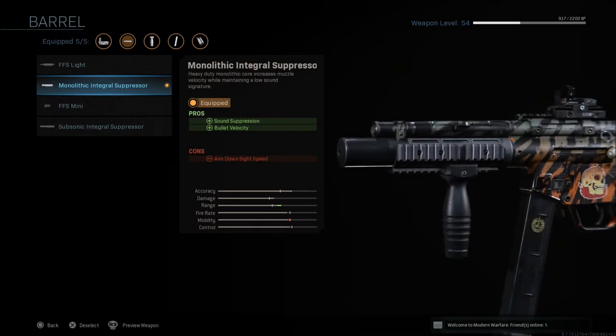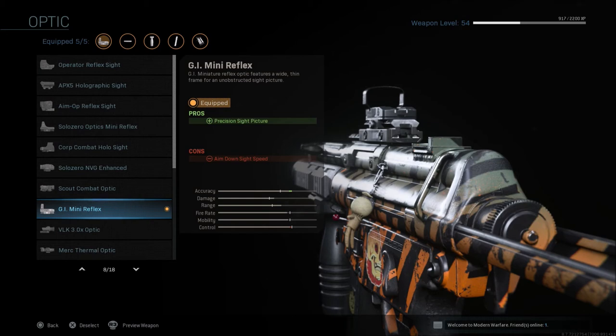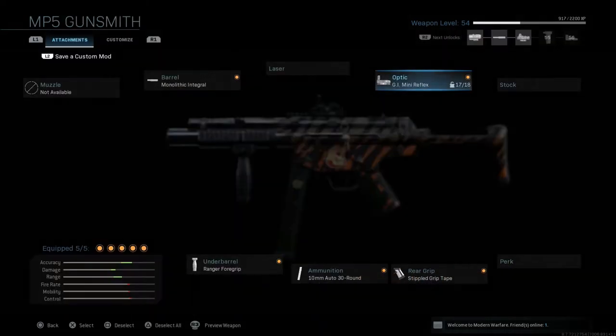The first thing we're going to run here is the monolithic integral suppressor, which gives you sound suppression and bullet velocity, but you're going to have a reduction in aim down sight speed. Now since we're going with a ranged class, I usually go with a sight. You can run whatever you like — I prefer the GI mini reflex. It has a very clear picture, so it's very easy to see while running around with a submachine gun.